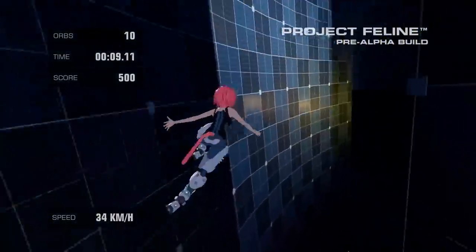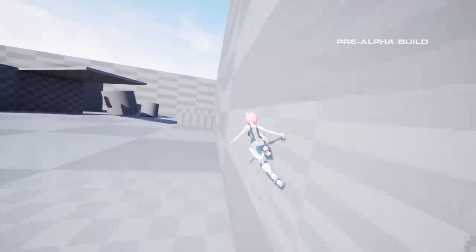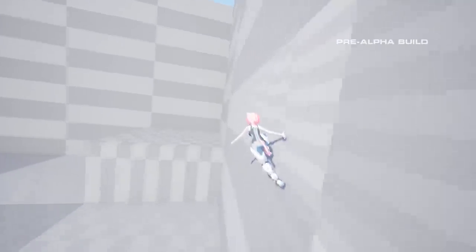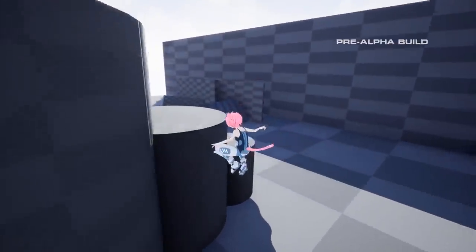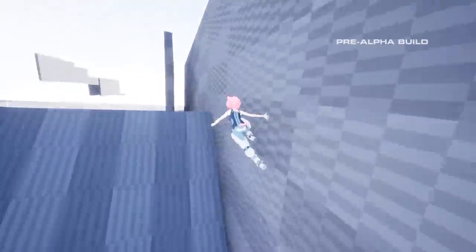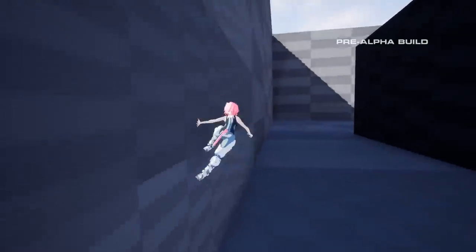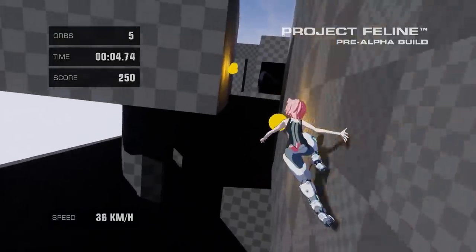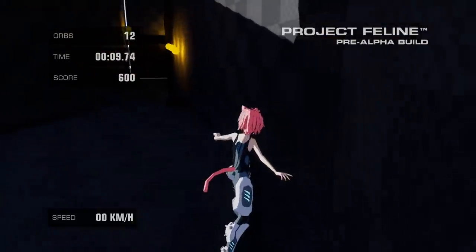Let's hop into the new build and see these changes in action. I started by removing the momentum combo system, where Gabby's wallride velocity would multiply depending on how many times the player could combo a wallride without landing. While this idea seemed good on paper, it became increasingly difficult to design levels around three different speeds. The added momentum also made traversing the level a lot more difficult, giving the player less time to react to the environment. I've since removed this feature and instead increased the base wallride speed to compensate, and hopefully this change makes it a lot easier to navigate through levels.